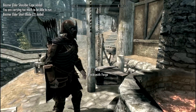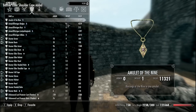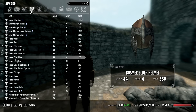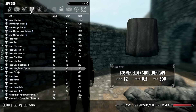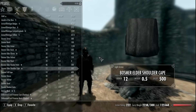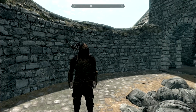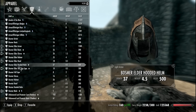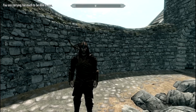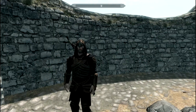Now we have the elder blow, short blade, and Bosmer shoulder blade. Let's see the improved version. This is the normal armor, and now the elder version: Bosmer elder armor, boots, gloves, helmets, and shoulder clip. It looks even cooler — you have so many options to customize, it's unbelievable. The maker of this mod did an amazing job.